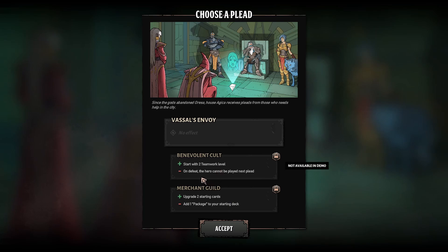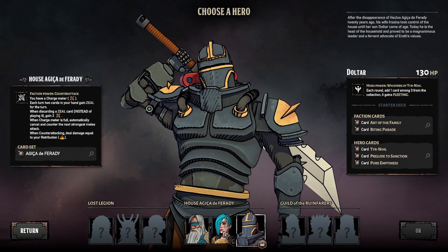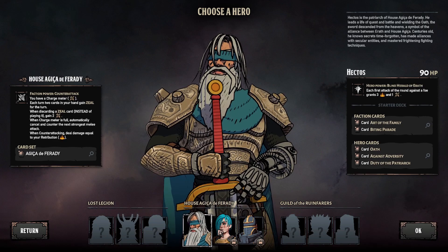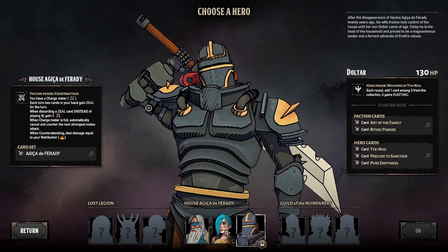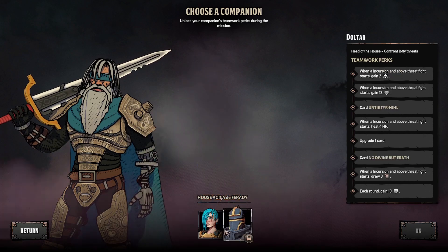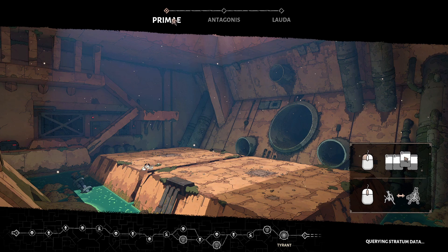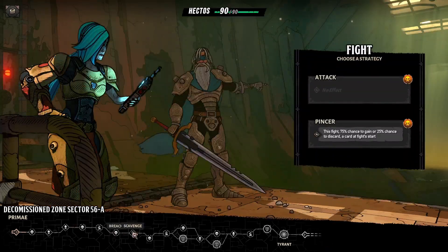Choose a pledge — oh wow, this is interesting. On the 50 you can get different effects on top of things. This guy looks cool — she looks like something out of Borderlands! They have this Borderlands vibe, I like it. Lost Legion, Guild of Ruin — okay, this is cool. You actually have lots of characters you can choose from. She's a companion, you can get someone with you. Each fight she'll gain five health, so they all have their own stats. Oh here we go — premier antagonist.